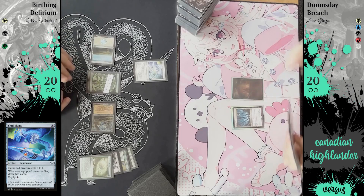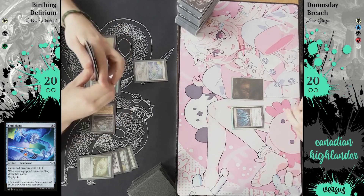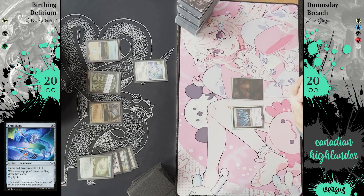I know Doomsday because I used to play Commander — it was one of my potential win conditions in my Yuriko Commander deck. Underworld Breach is a relatively new card, though it's probably a few years old at this point, but when it was printed it completely changed how storm decks worked — basically a better, more improved version of Past in Flames.